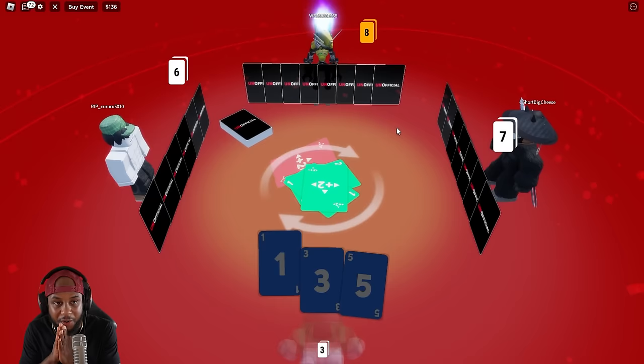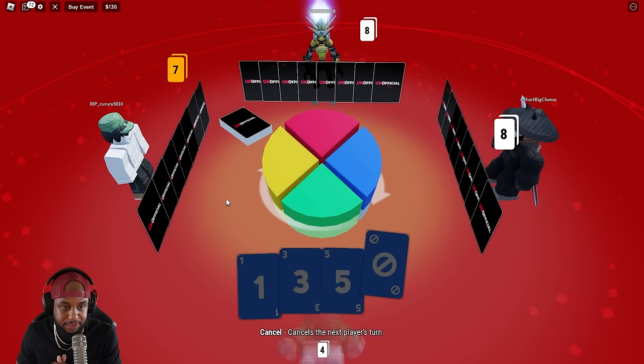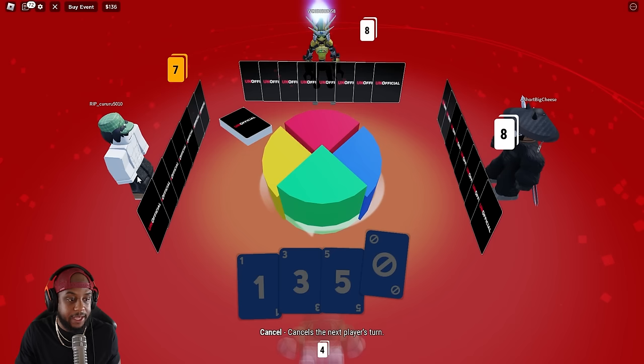Plus two — he had to grab two. It's his turn. Come on, big cheese, what you got? I got to draw from the stack. Change the color — do blue please. He has to choose a color, he has three seconds. He chose green. Jerk.